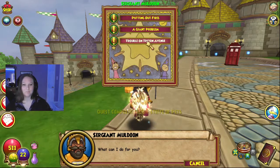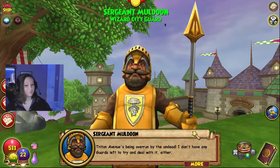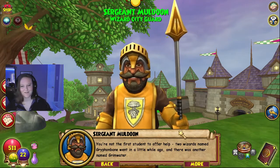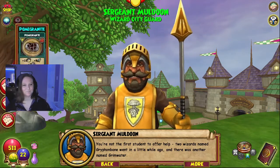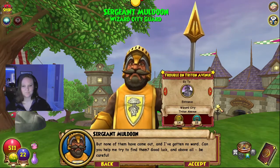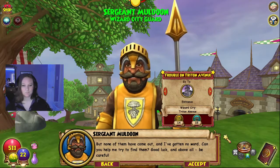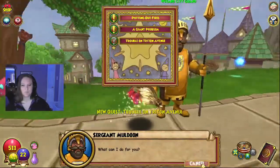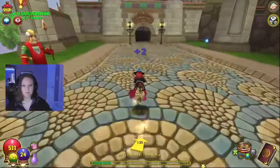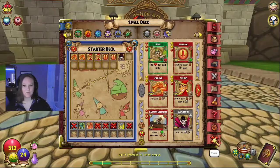Triton Avenue's being overrun by the undead and I don't have any guards left to deal with it. Two wizards named Griffin Bane went in a little while ago, and there was another named Grimwater, but none of them have come out. Can you help me find them? Good luck, and above all be careful. Here we go — we're speedrunning Triton Avenue today!